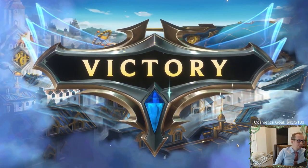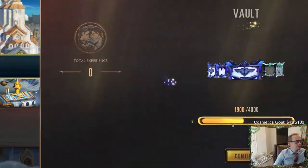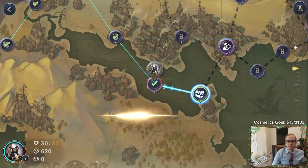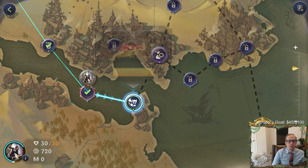Quick attack Jarvan - I don't know if that's really necessary, but that gives me another copy of Jarvan in the deck. Mystic Shot just isn't very good in this mode with everything having tough. Sting Officer can give another plus one plus one, but I'm going to go quick attack Jarvan and just get another Jarvan. It allows me to mulligan Jarvan more and still have it show up more.